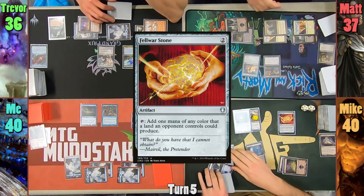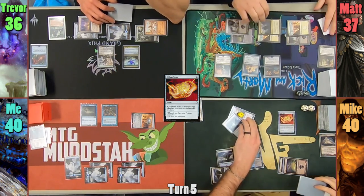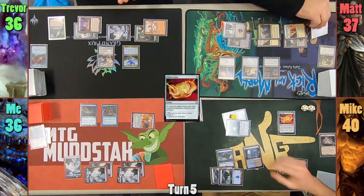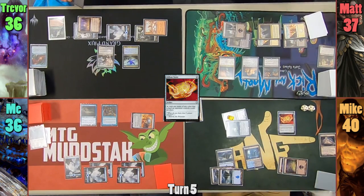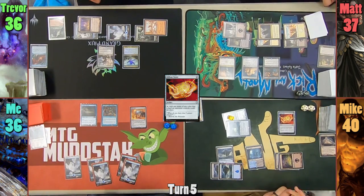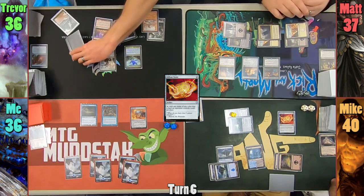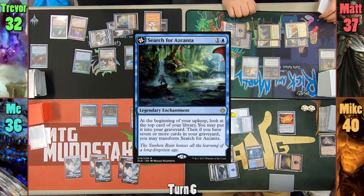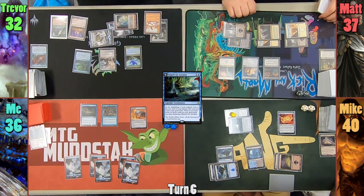Mike plays a Fellwar Stone and pays the 1 for it. He then swings Drana at me for 4 and gets to find a basic before combat damage is dealt. I take the hit, and Drana gives herself another counter when she connects. I draw for turn and pass to Trevor. Trevor takes another 4 to keep an extra card, plays a Strip Mine, casts Search for Azcanta paying the 1, and passes to Matt.